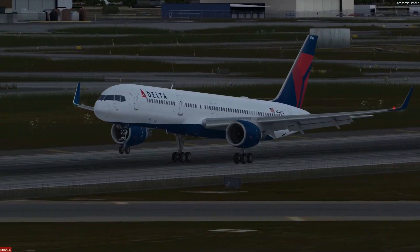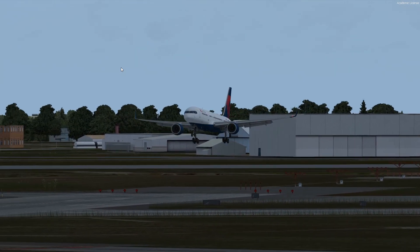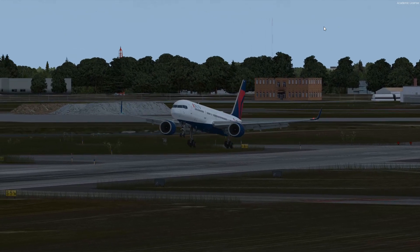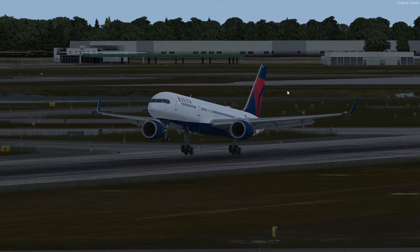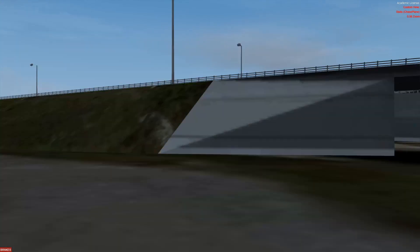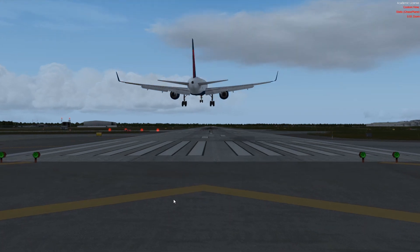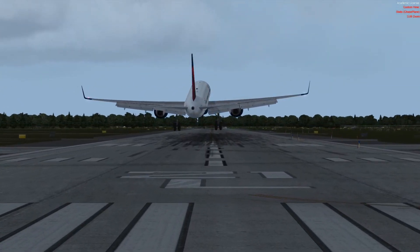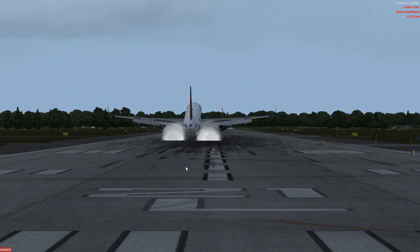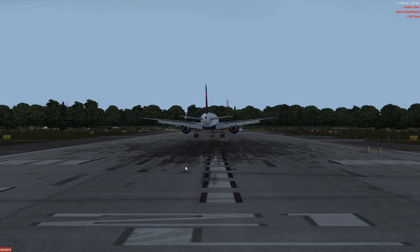It looks good — not the smoothest landing but it looks like what it's meant to look like. Just came down nicely and slow. Touchdown — nose comes down. Let's check the 21 Left view: over the top, let it settle in, drifted a little to the left, touchdown, nose comes down. All right guys, that's going to be it. Thank you for watching, leave a comment, and we'll see you next time. Bye!